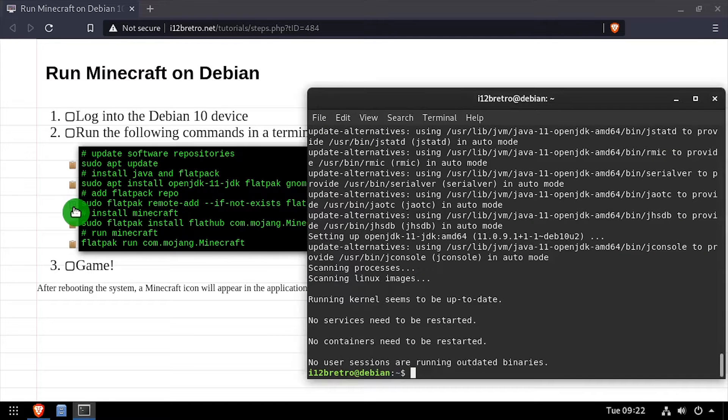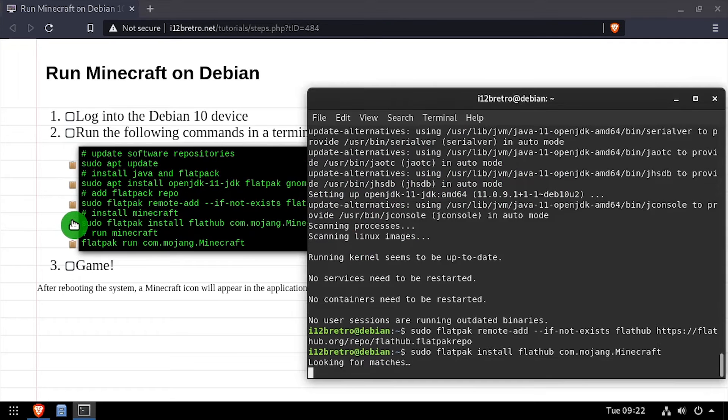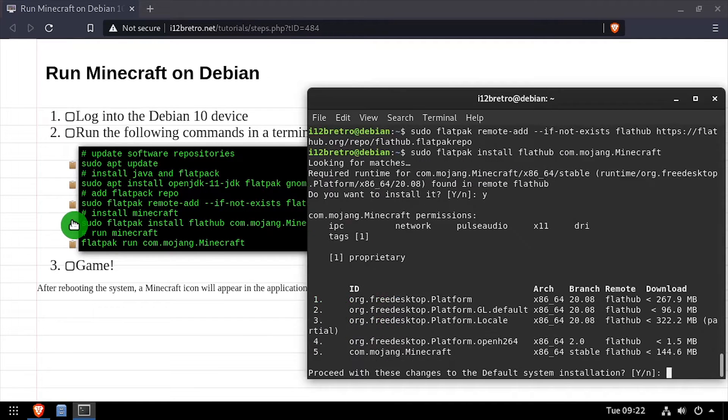Next we'll add the Flatpak repository, and finally we'll install the Minecraft Flatpak. When prompted, type y and press enter to confirm the install.